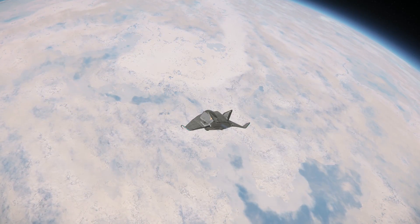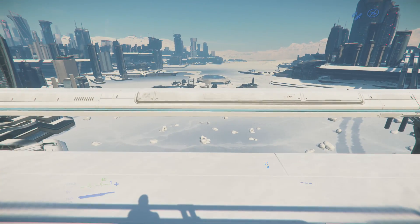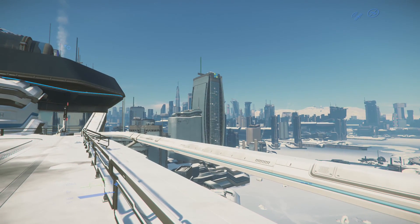Swoop down from your orbiting platform into the frosty clouds of Microtech to check out the brand new planet and its capital city, New Babbage. Take in the majesty of frozen buildings and their ample existence as you set the countdown timer for 3.9 when the interiors are implemented for all the buildings.